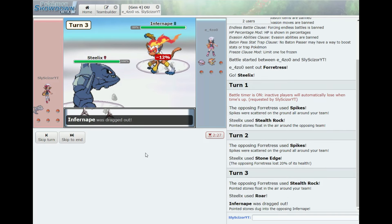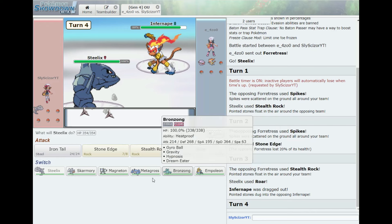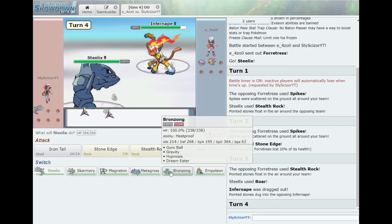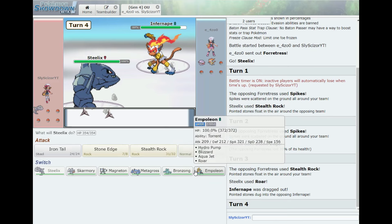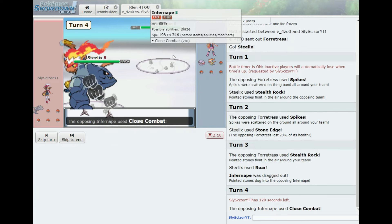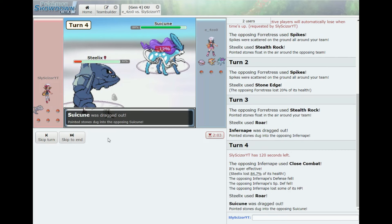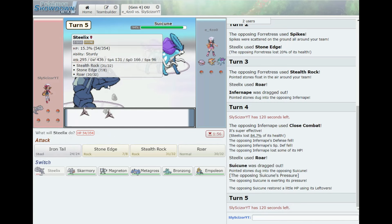Stealth Rocks are set. Infernape is in — I don't love it, and I can't really hit it with anything, so that's a problem. Infernape is detrimental to this team for sure. Let's just roar it out — Close Combat. Maybe I should have attacked; I thought it might use a fire move and one-shot. Okay, Suicune is in. I could switch into Suicune but Steelix is probably dead when it comes back in with these spikes up.